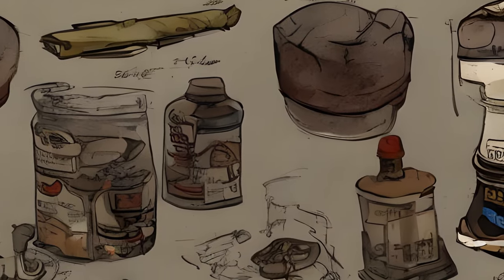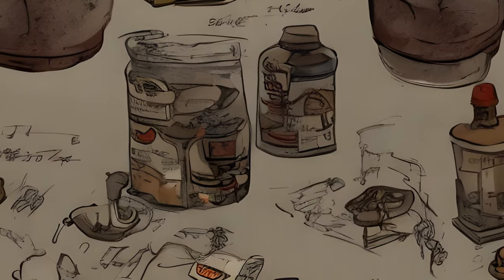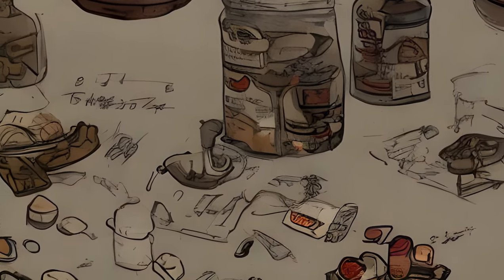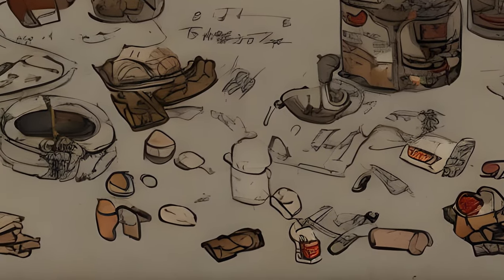An important distinction with crafted consumables is that many of their ingredients are not standard raw materials, particularly meat and produce for cooking, and a variety of items such as a Braxo cleaner, bloatfly gland, pencil, stimpak, chems, etc. for chemistry.